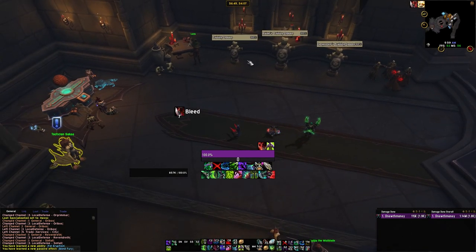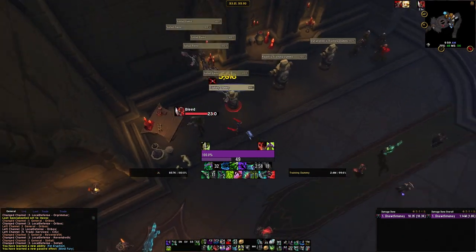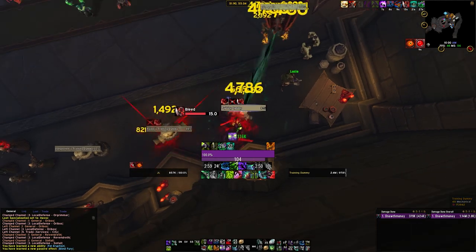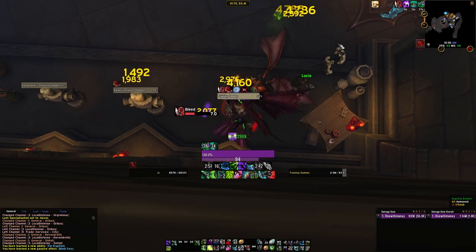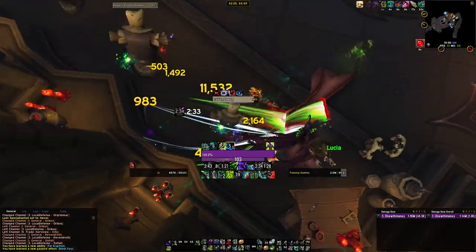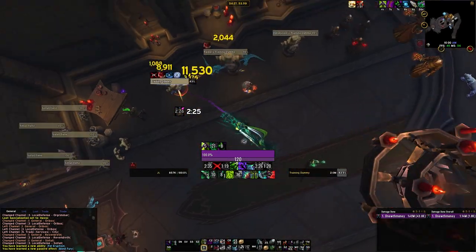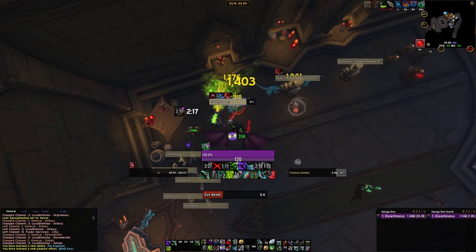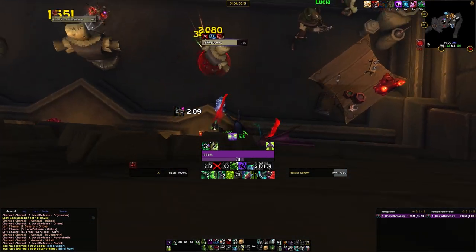In terms of rotation, this build is going to be very easy — it's the bread and butter Demon Hunter build. Throw your brand on your target, pop your trinket, Fel Rush in, use Immolation Aura, then Eye Beam, Death Sweep, Meta, Eye Beam again, and use your Inner Demon procs. Every time you Eye Beam, you will get a proc to send your Demon into your target. Use your trinkets, The Hunt, and Vengeful Retreat, and use your buttons as they light up. Between Eye Beam procs, use one Annihilation — that was just changed to actually be worthwhile. So: Eye Beam, get a proc, Chaos Strike once, Eye Beam again, Chaos Strike again, Death Sweep, and the cycle continues.